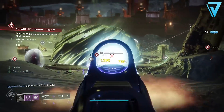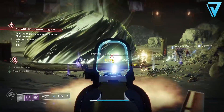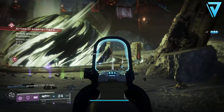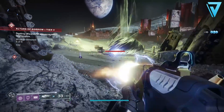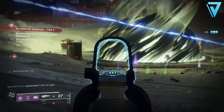Sticking with adaptive frame pulse rifles, we move to the Jian 7 Rifle — another legendary energy pulse rifle with an adaptive frame and a world drop, available through engrams from Master Rahool, tokens from Lord Shaxx, or gunsmith materials at Banshee in the Tower. It looks very similar to the Last Perdition but has different perks, which is partly why it makes the list. Like the Last Perdition, it can also roll the SPO-57 scope to highlight targets and improve performance in low visibility.